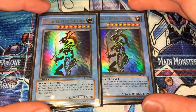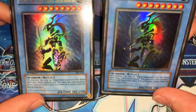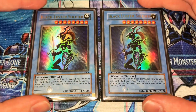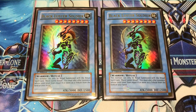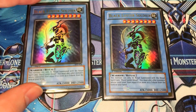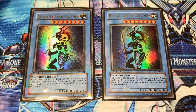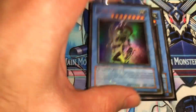Two Black Luster Soldier — just the standard OG first edition. The artwork on these used to be so dope. Two is better than one for sure because you can summon multiple in a turn. The downside to Black Luster Soldier the Super Soldier is you can only summon him once per turn, so having other sources is key. You can easily get at least another one out — sometimes you get to the point where you get both of these out plus a Super Soldier plus an Envoy of the Beginning plus a Chaos Dragon Levianeer.